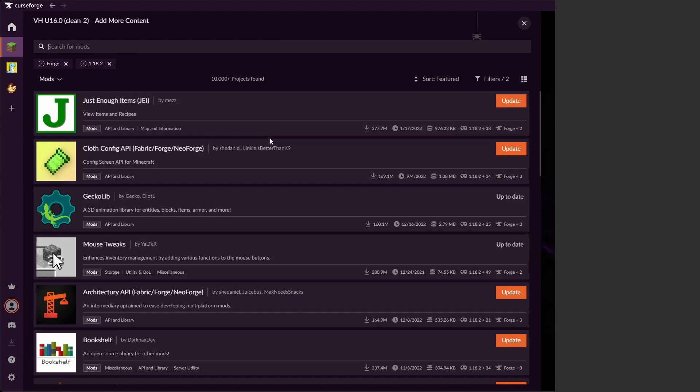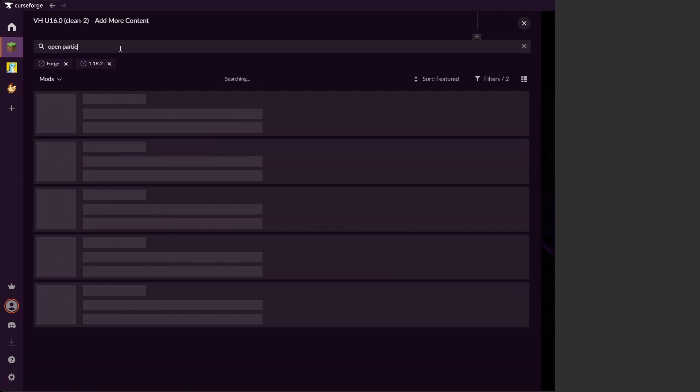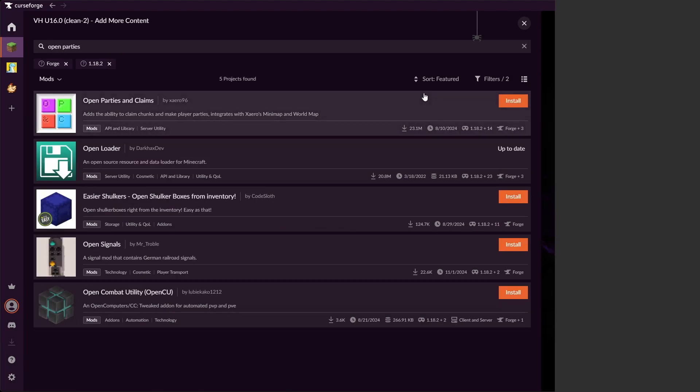It's going to bring up a list of all the mods we currently have in the pack. Important caveat: do not push the update button on these mods — you will break things. There are a lot of dependencies in version control that are all set up, so just do not push the update button. Instead, we're going to go up to the search bar. Let's do this for Open Parties and Claims — just type 'open parties' and there it is. We have this install button, and we click install.